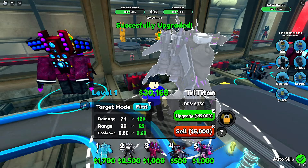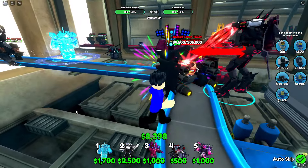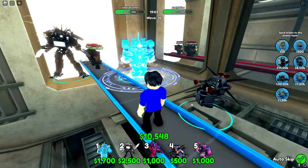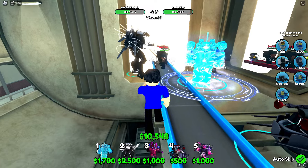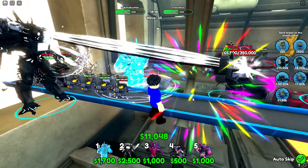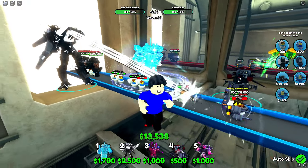Next round we're each getting $50,000 to spend — this round might decide the game! We're on wave 30 and I just got $50,000. I'm gonna max upgrade my Tri-Titan: 16,000 damage, 30 range, 0.4 cooldown, and 40,000 DPS. Isabella says she might send another Plain Toilet or upgrade — and I keep upgrading my Tri-Titan up to 12,000 damage. Isabella sends two Plain Toilets at me. Wait — TWO Plain Toilets?!